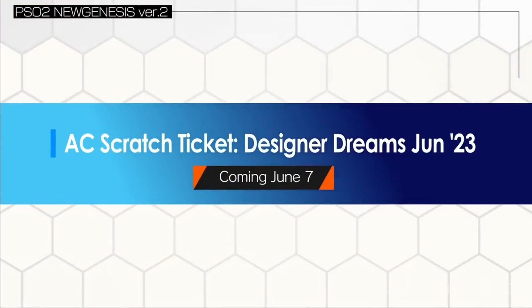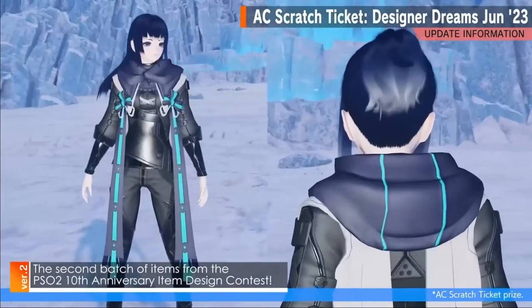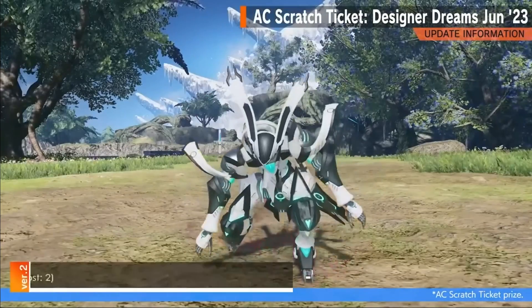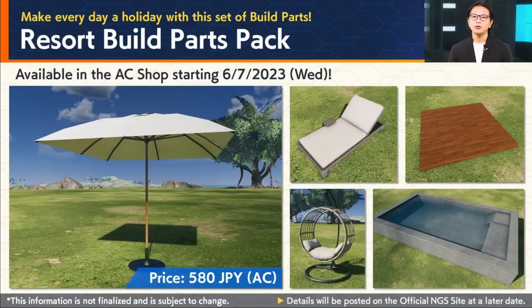And that's it for updates — now we get to the paid content. For AC Scratch, Designer Dreams launches June 23. This is the second round of items from the PS 210th Anniversary Item Design Contest, which includes new variations, portable holograms, and some lobby actions like Umbrella Share and the Dark Mage Motion. The paid DLC includes the Sonic Collab and the Resorts Build Pack. The Sonic Collab will cost about $10 and will include Sonic Suits and a Sonic-themed Creative Space Pack. The Resorts Build Pack will be $580 AC and includes resort-themed build parts available at the AC Shop.